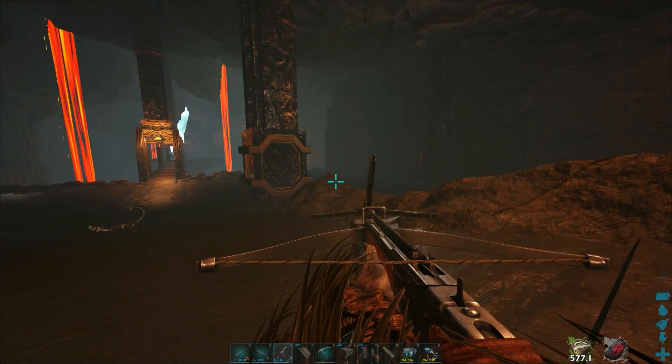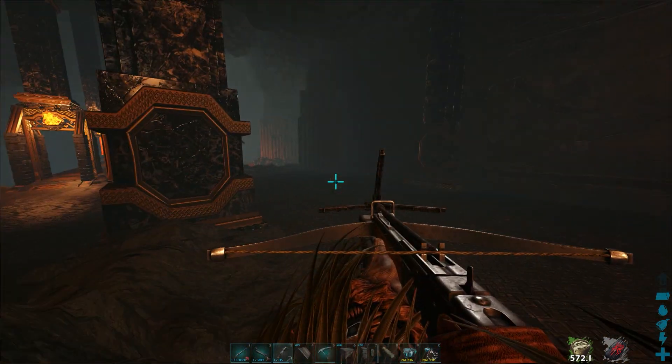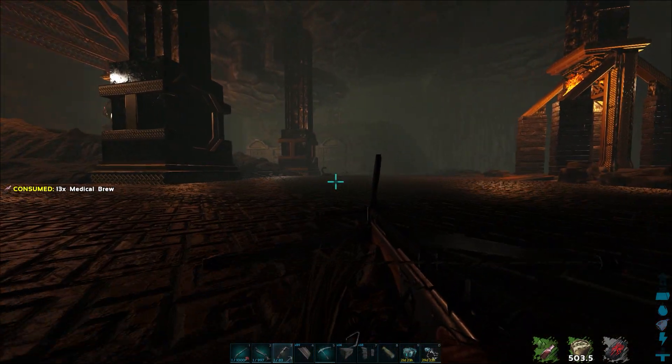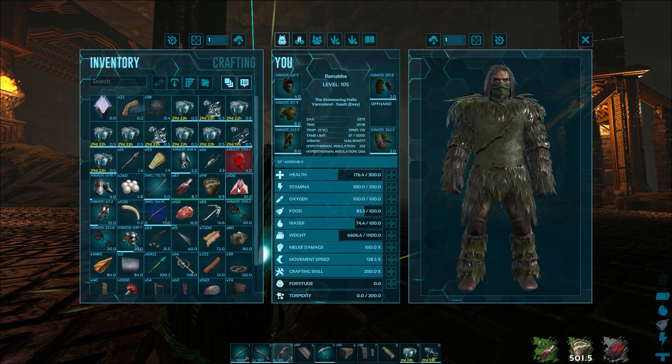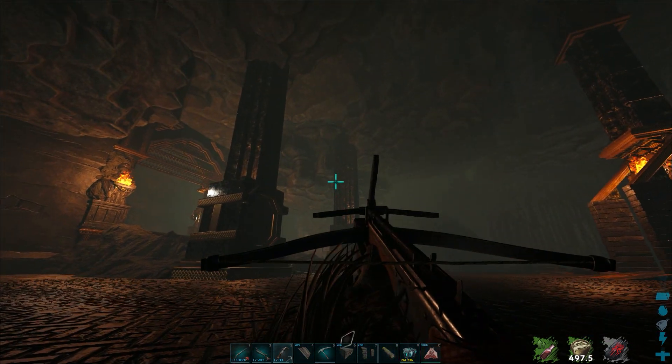Now we have to search for the one we need, and this can get a bit tricky since they are flying around. First of all we are going to put some raw mutton into our last inventory slot.